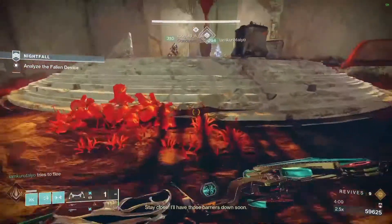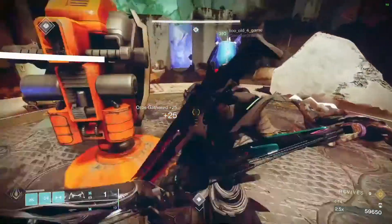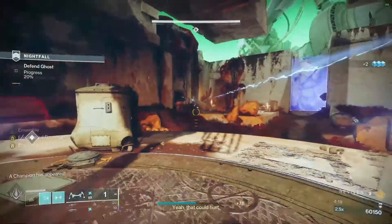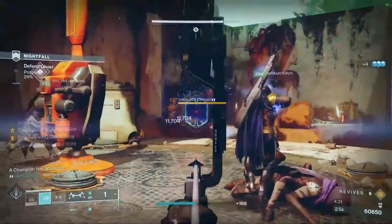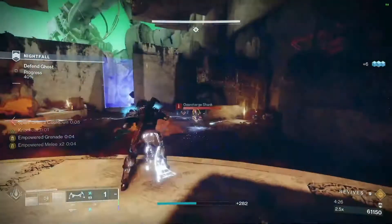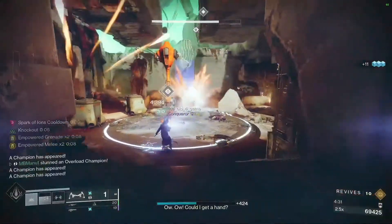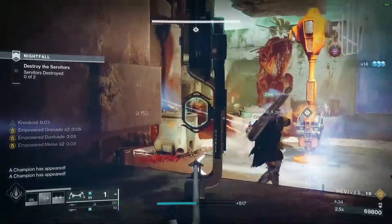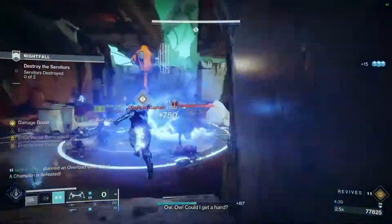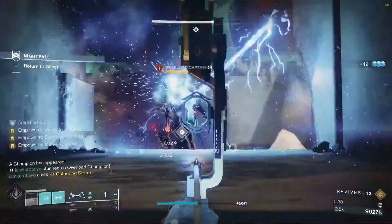For the class ability, we are using Thruster instead of barricade because we have to consume it whenever it's available to keep that empowered buff active — same goes for Thunderclap melee. You can use Rally Barricade or Towering Barricade, but my suggestion is to use Thruster as it's safer, it helps in escaping tough situations, it looks and feels good, and it has a shorter cooldown timer.